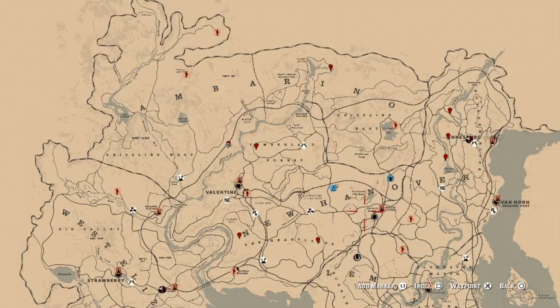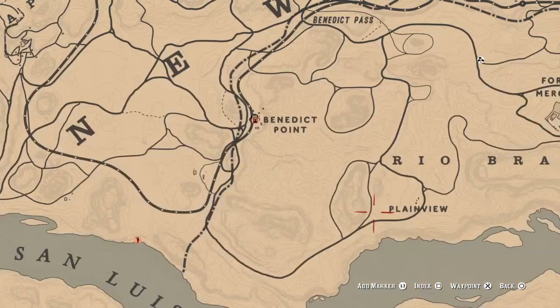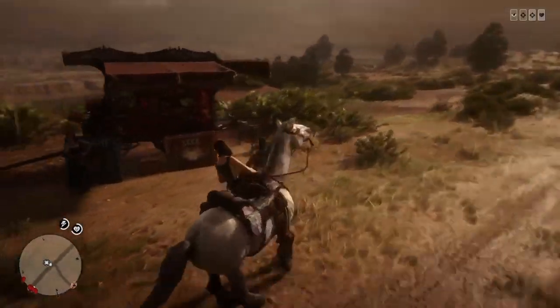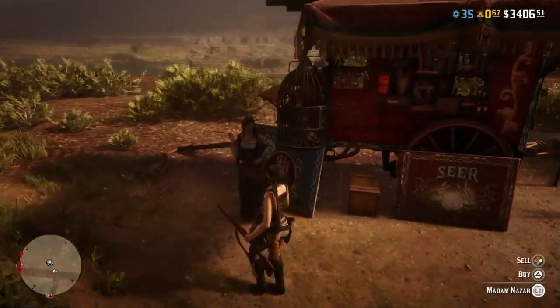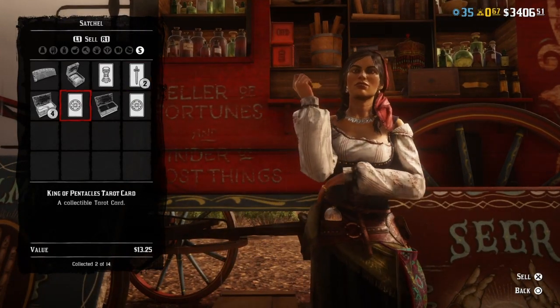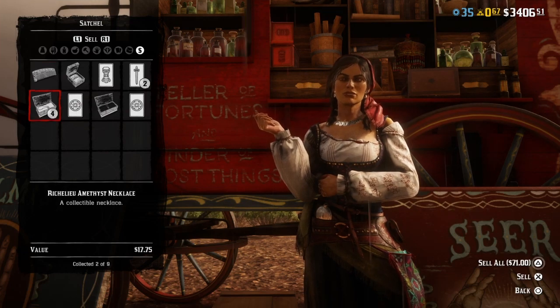Here are all the locations — it is a little fast, so we've added a timestamp to find each location. Here is Madame Nazar's location for today as well, so you can go sell all your stuff. That is the money glitch — if this helped you, please leave a like and subscribe for more money glitches. I will start uploading at a more constant rate. But anyways, thanks for watching, I'll see y'all later.